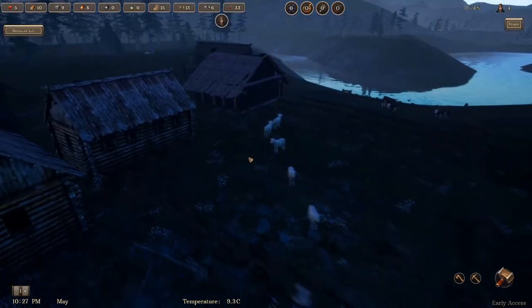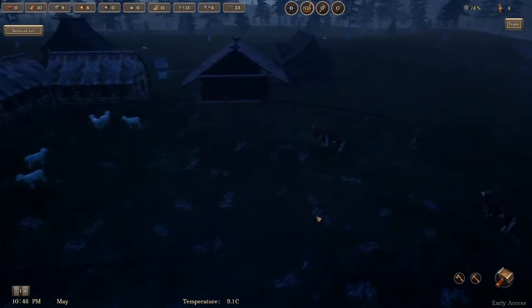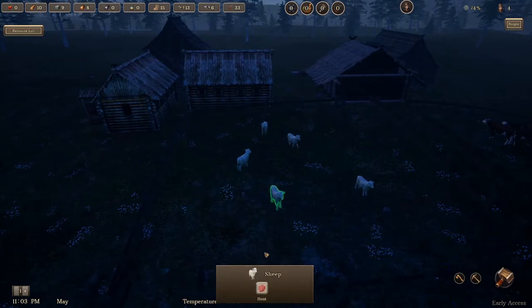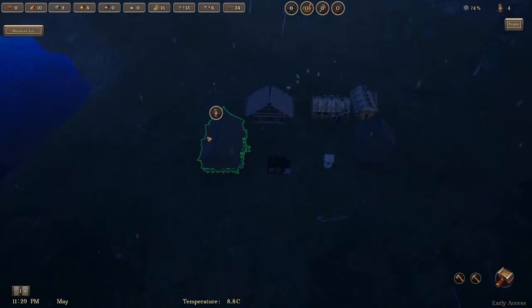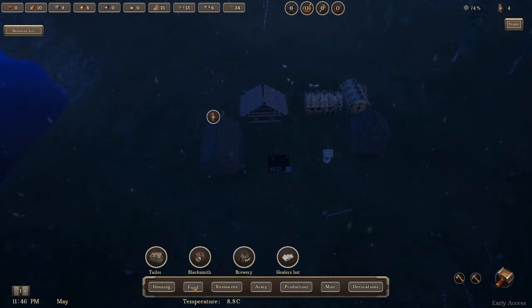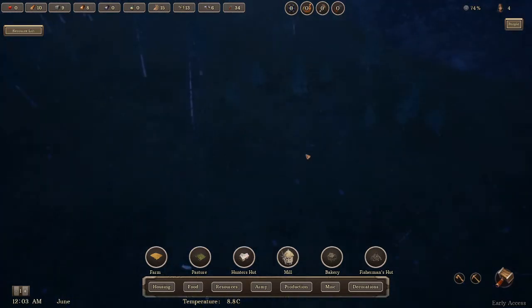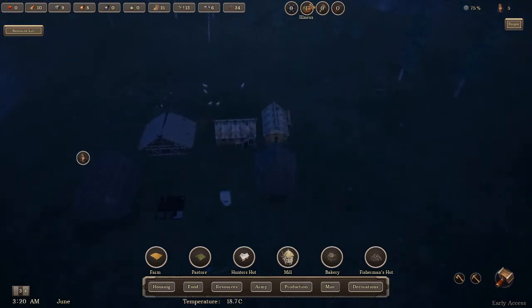Slow it down and take a good look at the models. Capacity of 10. I think we are going to select two of these guys to be butchered. Our tailor's hut is done — hooray! I think what we are going to now do is go under food and get a hunter's hut. No, we won't, because we need the wood for it. It would be really nice to get that other family in.